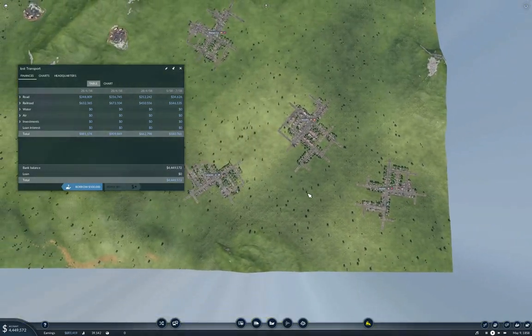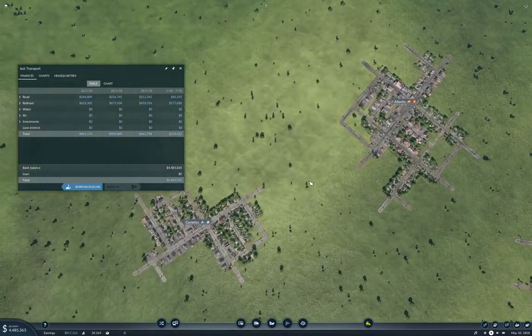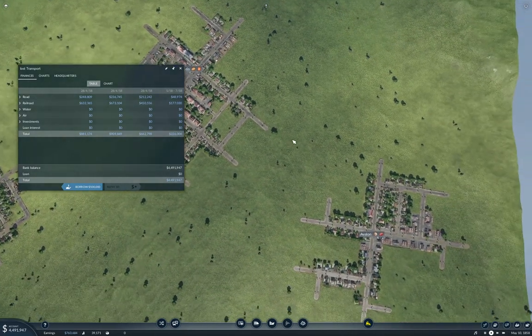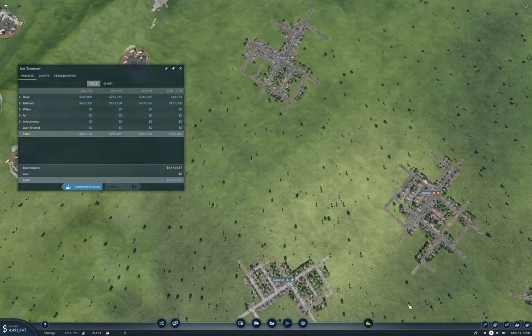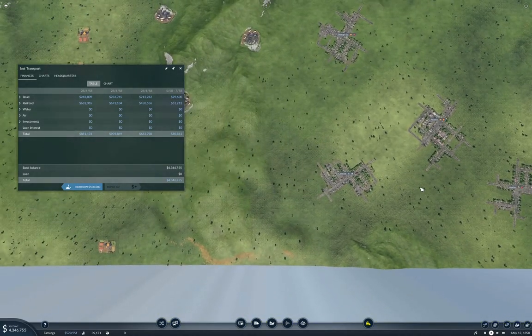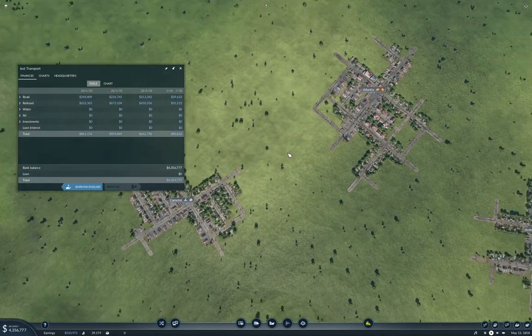I've been pondering how to connect up this area. I think I'm going to run a line from Camelot through Atlantis and to Avalon. I had originally thought of coming from Shangri-La between the two and then to Avalon — but actually, yes, that's what I'm going to do.